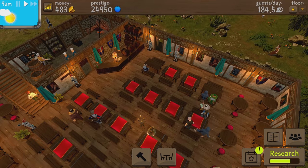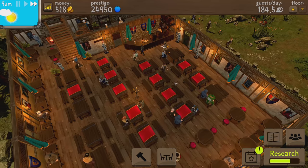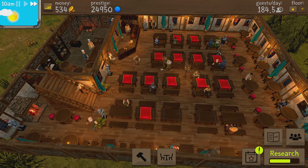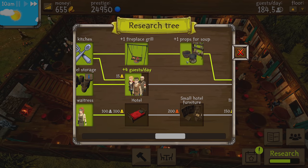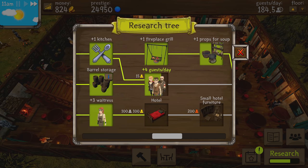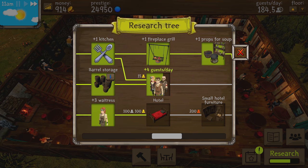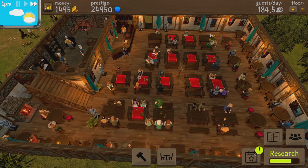The reason I try to keep guests close to 200 is that's the sweet spot where servers can handle orders with reasonable speed. Research-wise, props for soup is completed — that's one of three requirements for unlimited waitresses. The plus-four guests per day is almost done; I anticipate we'll get that today with those 15 gold people. After that, we're going after the hotel next.